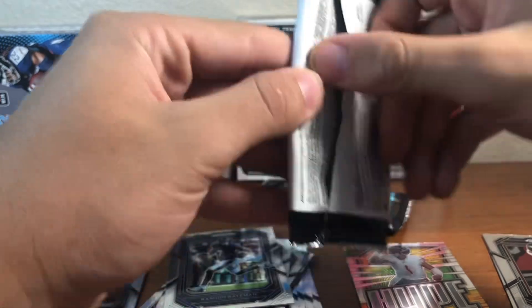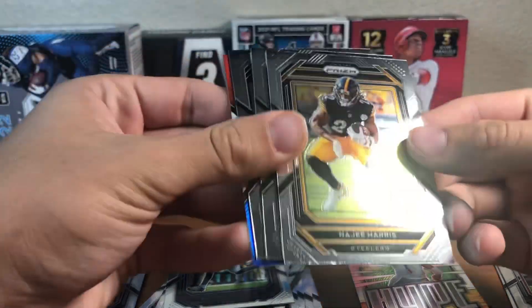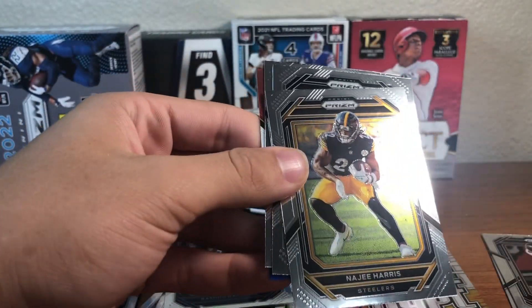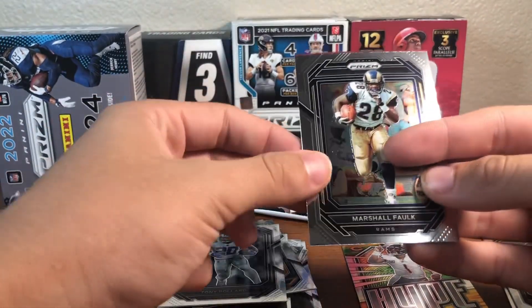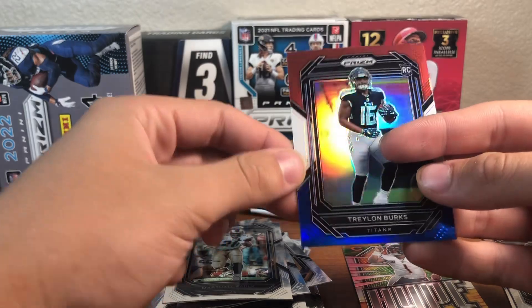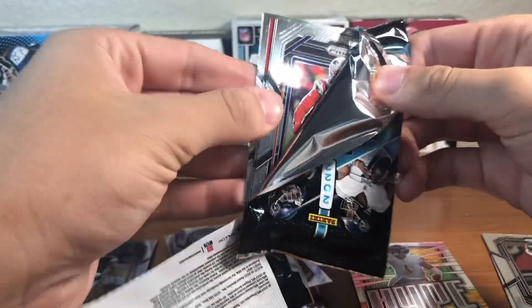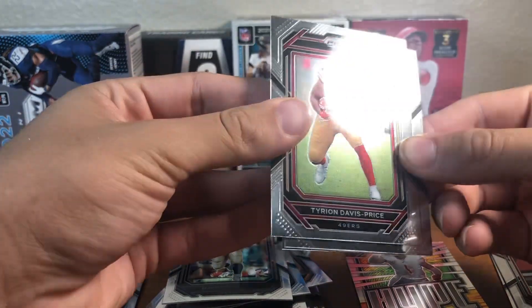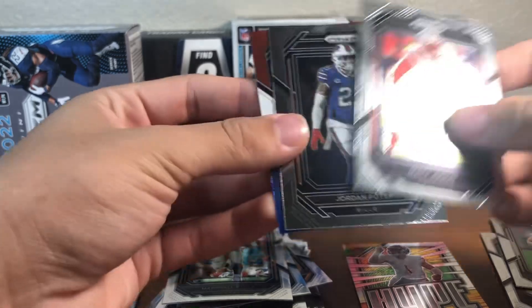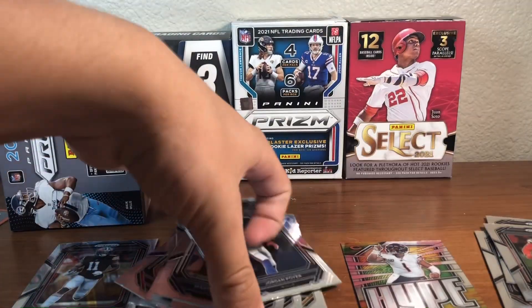On to our second to last pack. We got Najee Harris, Tony Poland, Marshall Folk, and Taylin Burks rookie red, white, and blue. On to our last pack — maybe some last pack mojo. Okay, let's see what we got here: Tyron Davis-Price rookie, Matt Judon, Jordan Poyer, and Nick Mangold red, white, and blue right there.